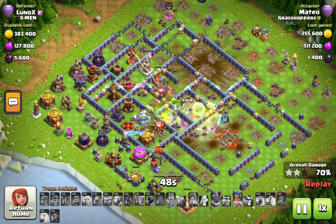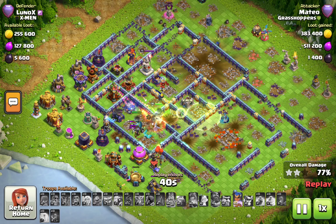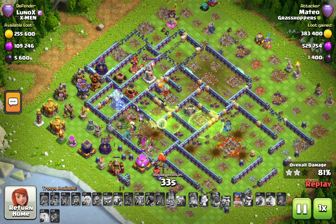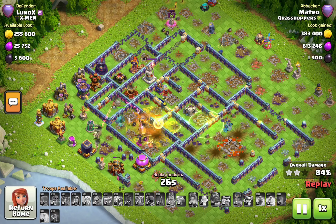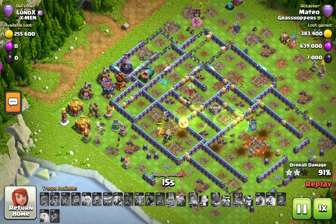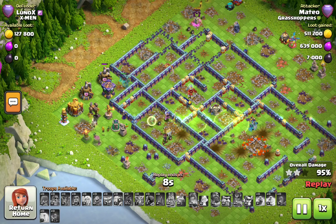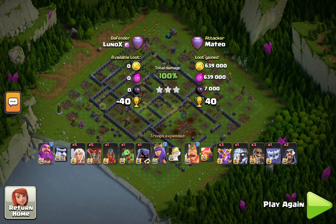Double jump now gives the queen access to the entire base. Usually with super witches you only have one jump because you're taking zap spells. The army looks balanced and enjoyable for smash army players — I'm actually going to consider running this myself. The royal champion with the haste vial cleans the back end — one super witch still alive with two big boys, nice job by Mateo on this toxic box base.